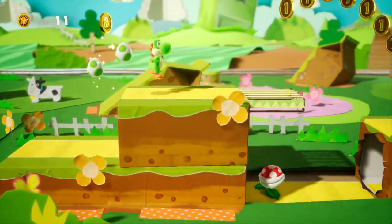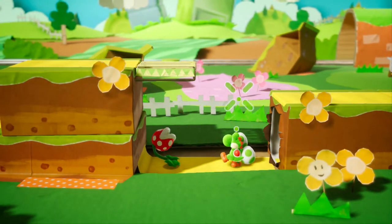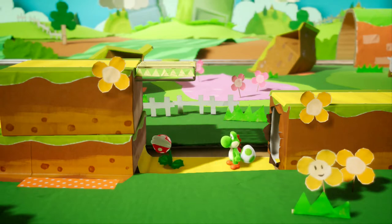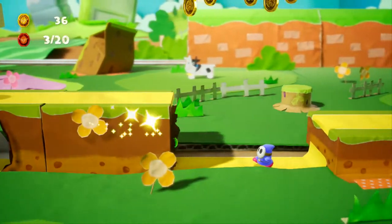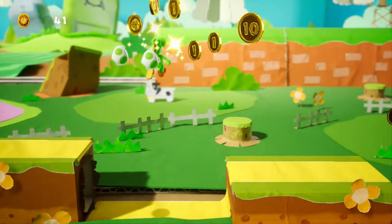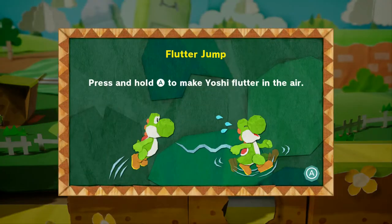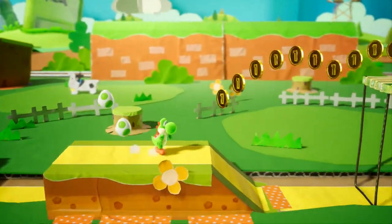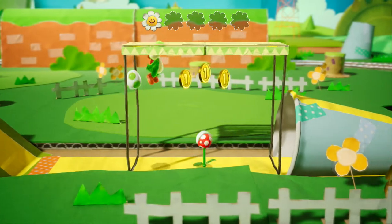You press the R button to get your egg ready, then use the control stick to move the cursor any which way you please. There's stuff in the background — in this case I'm going to throw it at the piranha plant and it's a goner. These three coins are red coins, disguised just like in Yoshi's Island. You're supposed to press and hold A to flutter and collect the coins, but I know the controls already.